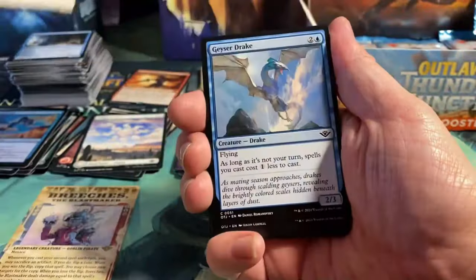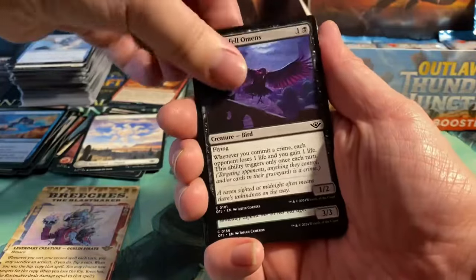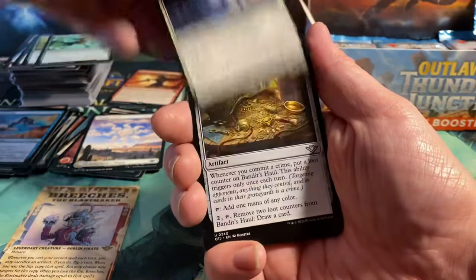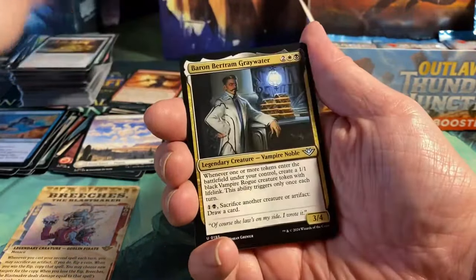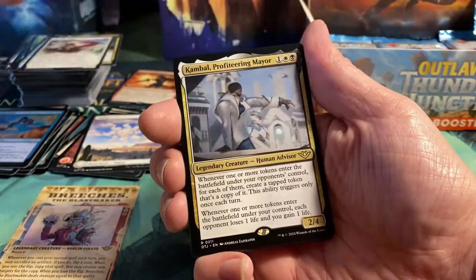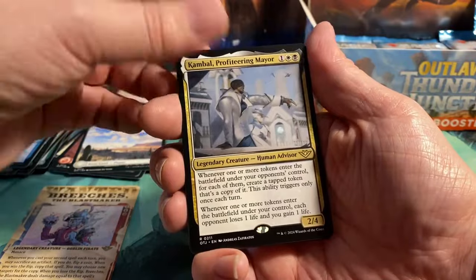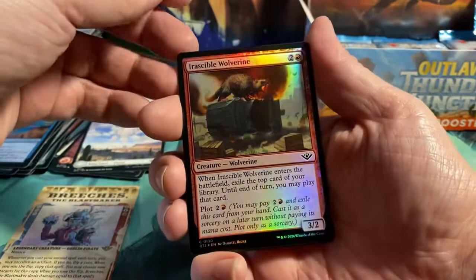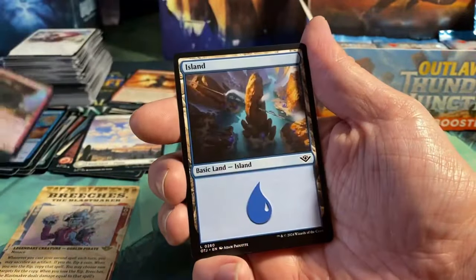Next pack: Sterling Supplier, Geyser Drake, Raven of Fell Omens, Bristleback Sentry, Trick Shot, Freestrider Commando, Sterling Keykeeper, Bandit Howl, Baron Bertram Greywater. Frontier Seeker. We have Kambal the Profiteer Mayor as a rare. Back for more. We have an Irascible Wolverine, an island, and a dinosaur token.